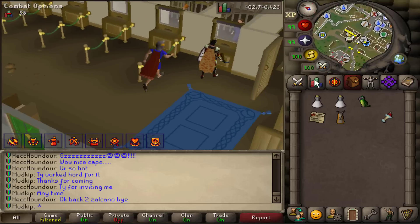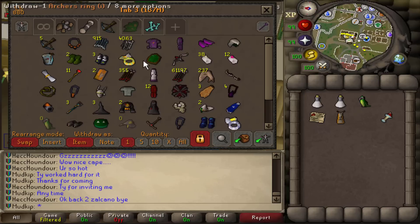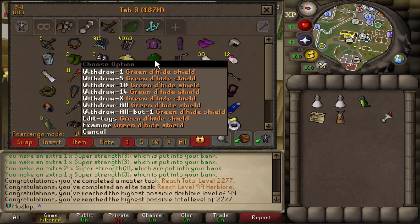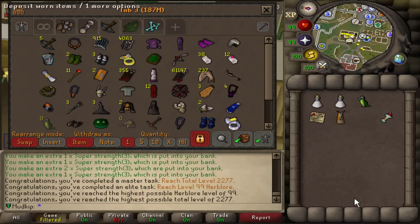I want to focus today on upgrading my shield, because for some reason I've been using this green dragon hide shield. I had to make it for a League task a long time ago and I never bothered to upgrade it. I easily could have made any other kind of hide shield better than that, but I never cared enough to.